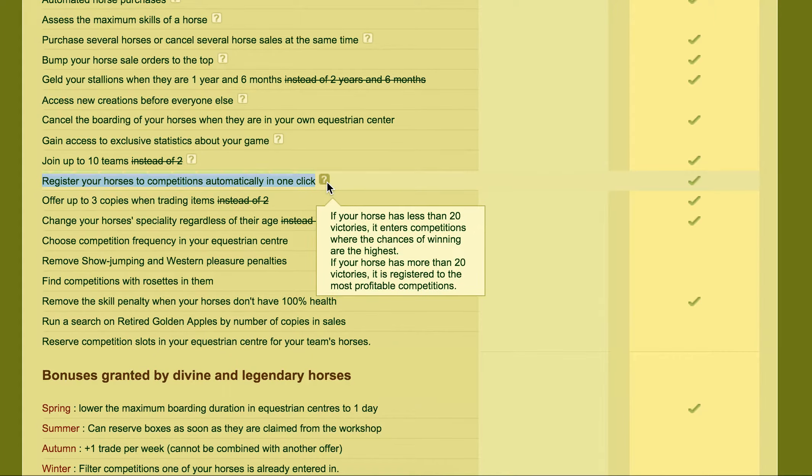If your horse has less than 20 victories it enters into the competitions where the chances of winning are the highest. If your horse has more than 20 victories it registers you to the most profitable competitions, so if you're trying to competition your horse to get wins it's going to try and put it in ones that it's most likely to win. And if you have a horse that has over 20 victories then that could be a very good horse to use if you are trying to collect Equus.